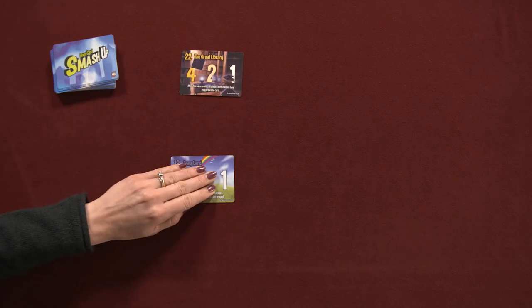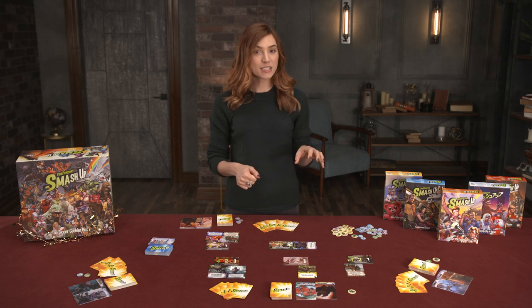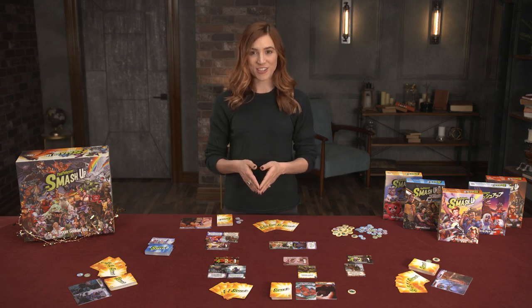Next, create the base deck by shuffling the base cards together. Draw one for each player in the game, plus one more. Create a supply of victory point tokens nearby as well. Players shuffle their personal decks together and draw five cards to begin the game.